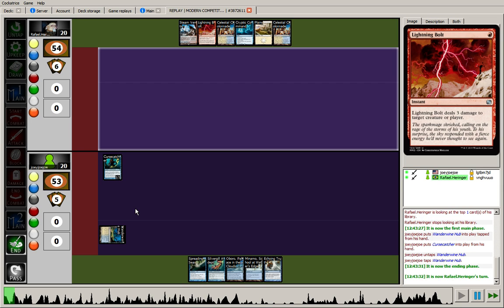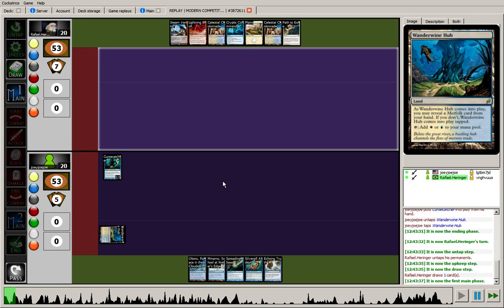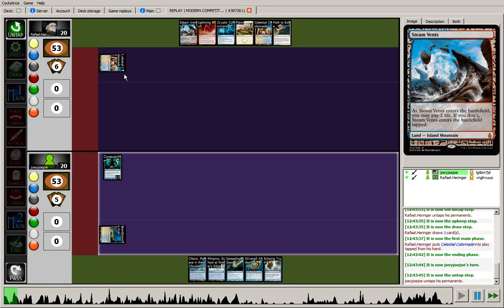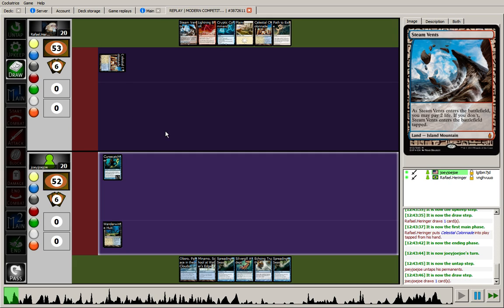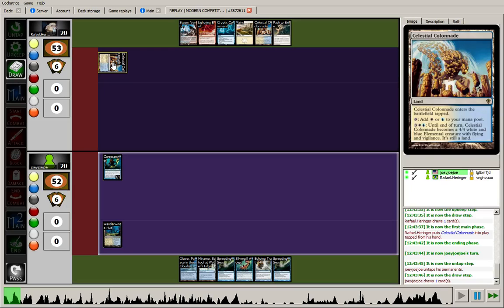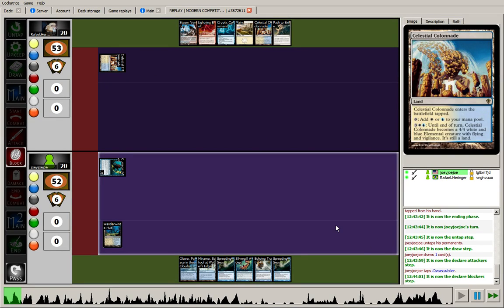Here's Cursecatcher played off of Wanderwine Hub — get that tap land into play as early as possible. We see the opponent drew a Path to Exile, so the hands are almost identical to the first hand minus Emrakul. They're going to open with a tapped Celestial Colonnade. With no other Merfolk in hand, we can't play Silvergill Adept yet because I don't have anything to reveal. But I don't feel too bad about dropping a Spreading Seas on this Celestial Colonnade — it'll contribute to Devotion for Master of Waves later.